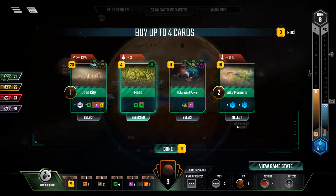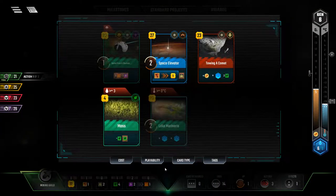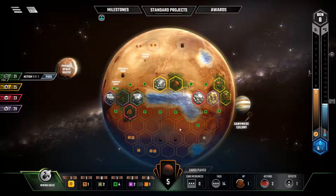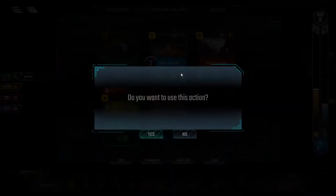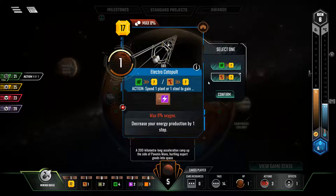Do we want moss? Let's do that and get those two cards. We can finally place the space elevator. We can tow the comet — that uses titanium — so let's use this.